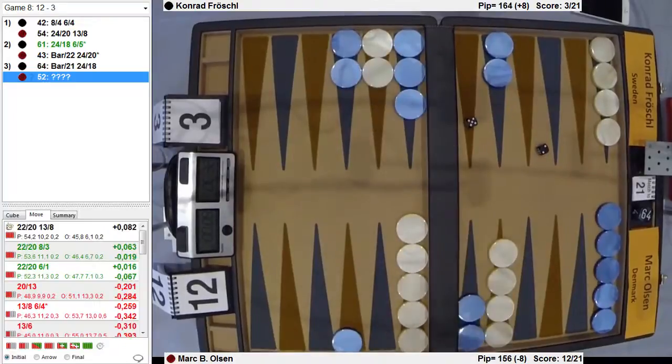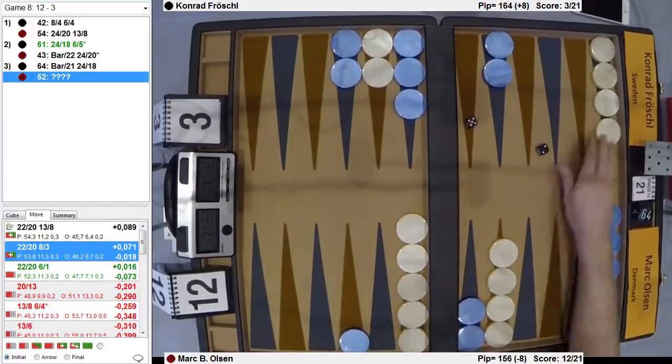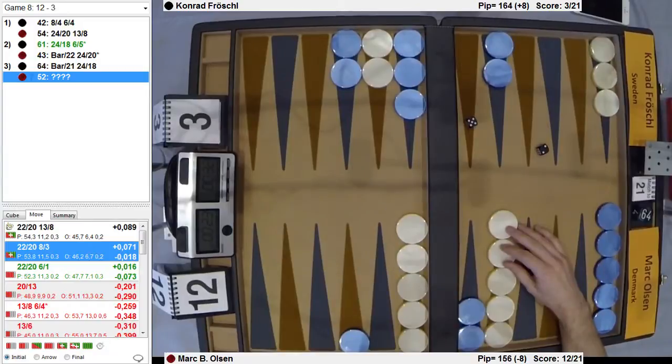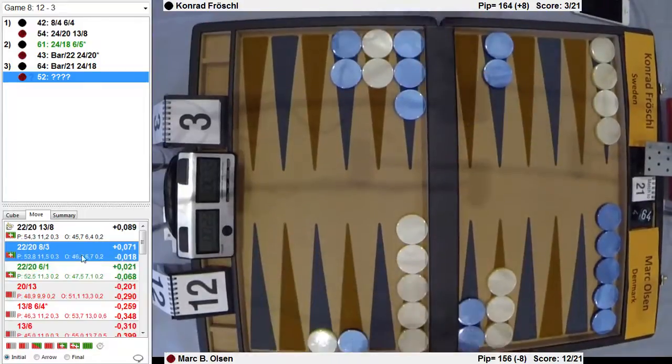Five, two. The safety — and five is, of course, down. I don't slot to three — I mean, you could, but it must be very close. I don't know what the race is, but it's got to be close. Down is better, slightly better. It must be because of the race — you just don't want to have blots.